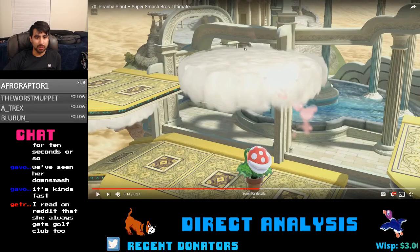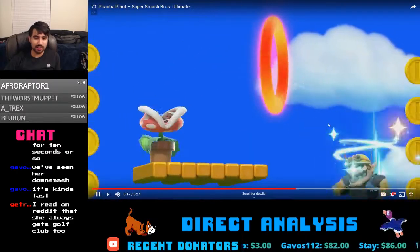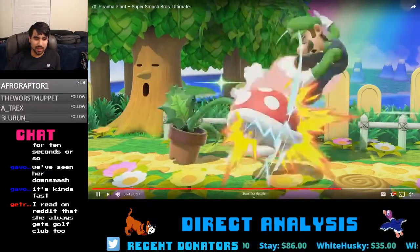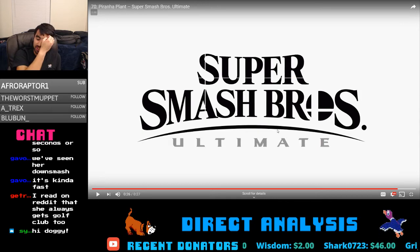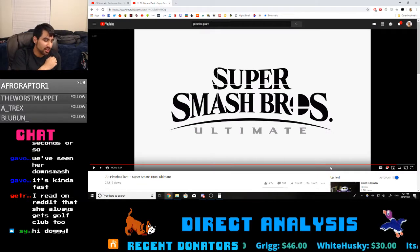He's able to go to the top — he's even able to go above the top platform of Skyloft. That just shows you how much range he has. Piranha Plant should be an interesting character. Not sure he's gonna be good, but he doesn't look terrible.